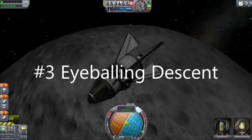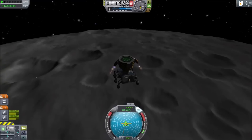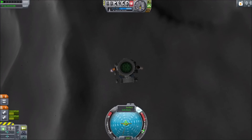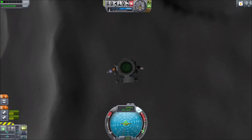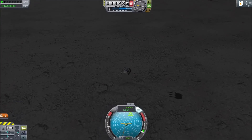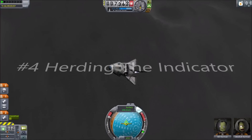Number three: eyeballing descent. Watch your speed as you fire your engine and get a feel for the power of your thrust. Keep in mind the altitude at the top of your screen doesn't account for mountain ranges or craters. It can help to have downward facing lights or watch shadows on the surface to know when you're near the ground.